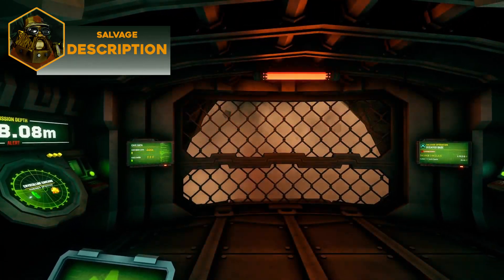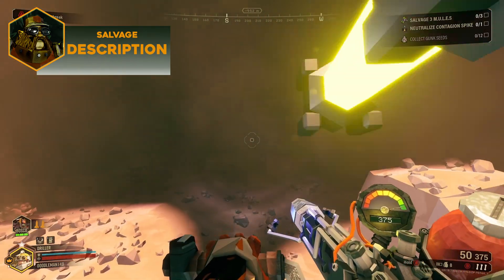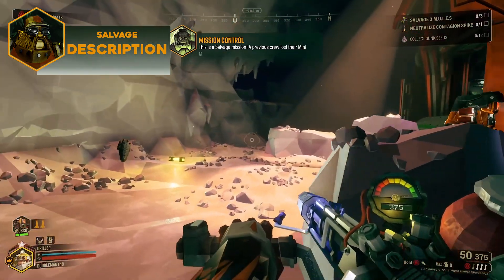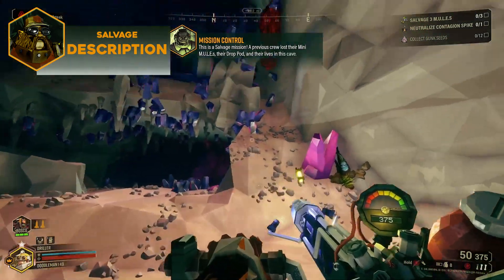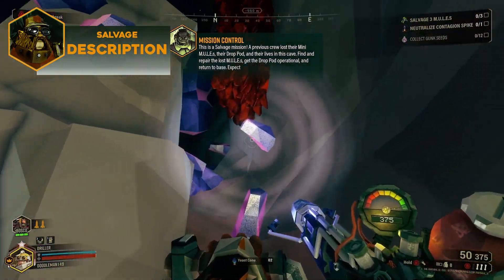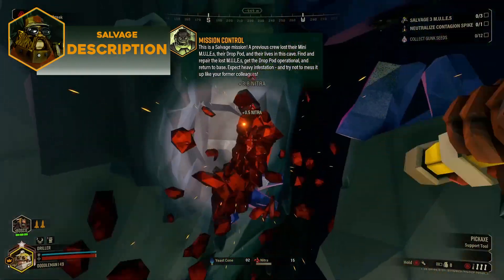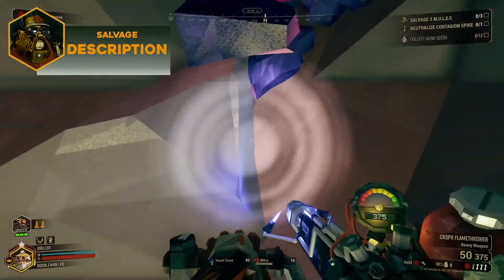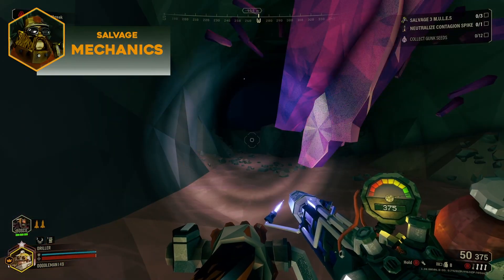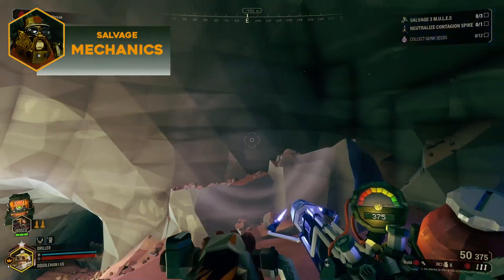You're being sent down to the planet to retrieve these lost mini mules and to get the drop pod operational again so that we can call it back into orbit. The mules will need to be retrieved first — we have to make sure sending the second dive team is worth the effort, after all. You'll find the mini mules in various states of disarray with most of their legs missing and spread across the cave system, likely being attacked by local wildlife. You'll need to locate these legs, reattach them, and restart the mini mules. Once you have fixed all the mini mules, your mining utility lift engine can be sent to lead the mini mules back to the drop pod. Once safely aboard, you'll need to repair the satellite uplink and get the pod refueled before you can board and return to the space rig. Much like an on-site refining mission, a salvage mission is essentially broken down into two parts: retrieving the mini mules and then repairing the drop pod.